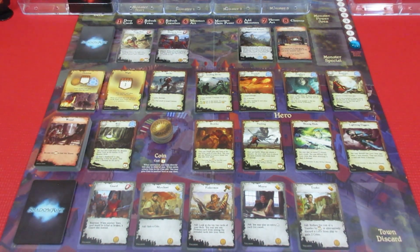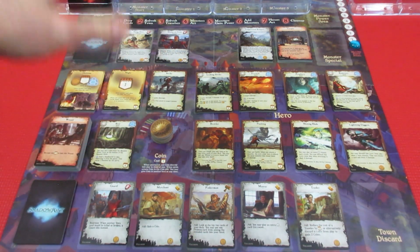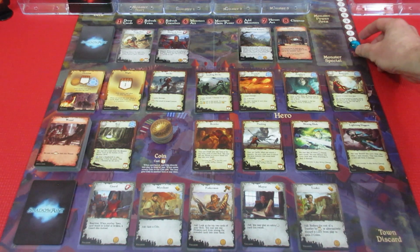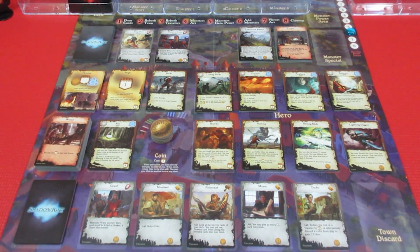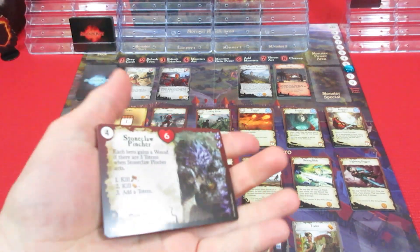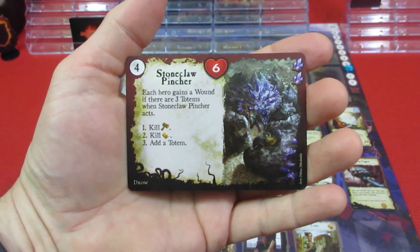Next, monsters act — but as you can see we don't have any monsters out at all. Then, monsters gain power: you get one power per player, so in a two-player game the power meter goes up to two. Now we add monsters. Let's take a look at the monster deck.